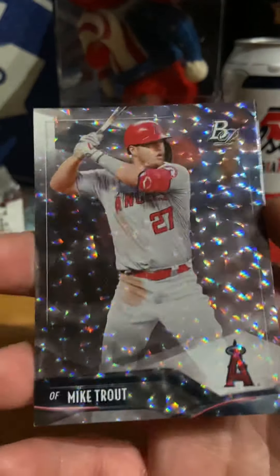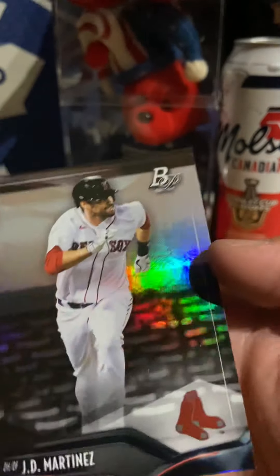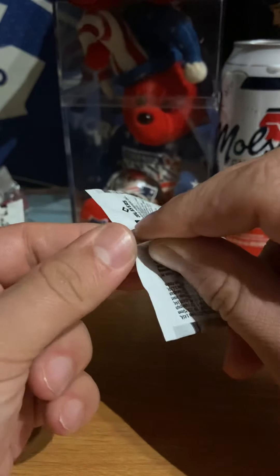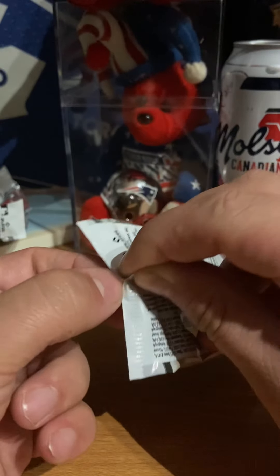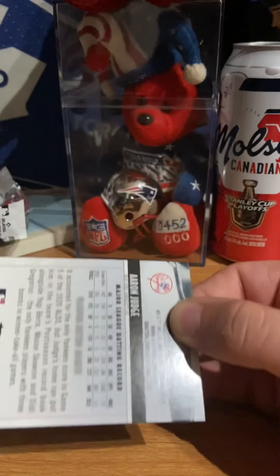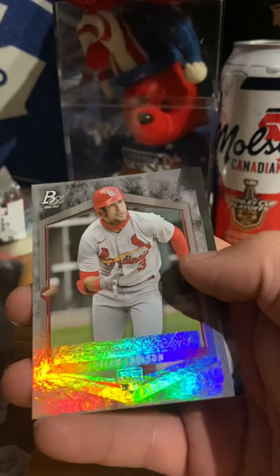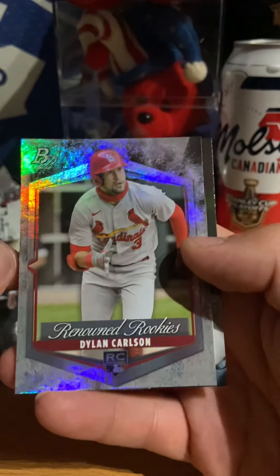We have a Mike Trout. JD Martinez. At least we got the Mike Trout — he might have Trout rainbows or prisms, silvers. Rainbow foils are nice. Bob Buehler. Nick Lofton. We have a renewed rookie of Dylan Carlson, rookie card.